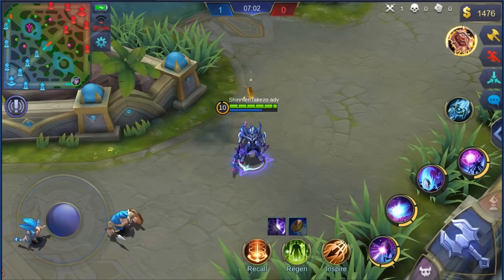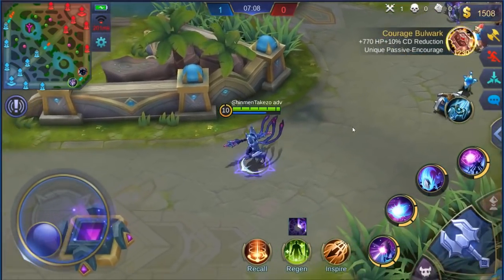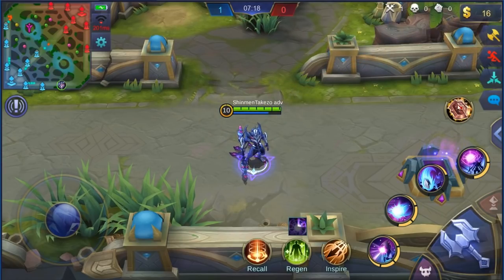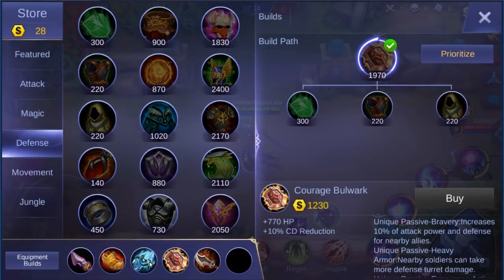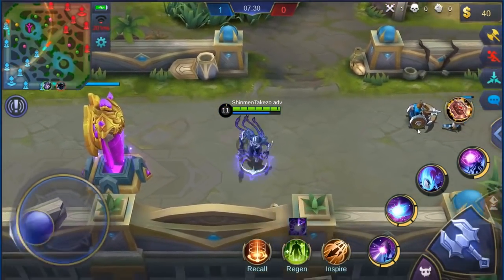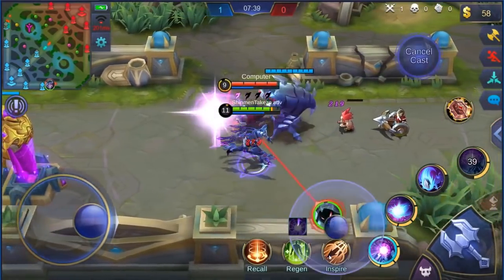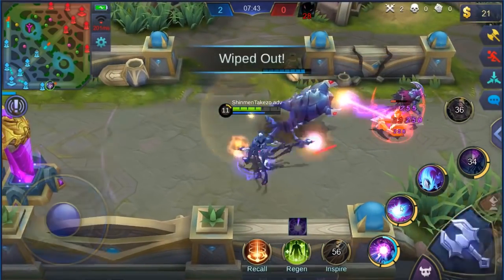Before I end this video, what if we buy both of these items at the same time on one hero? So we have Winter's Truncheon and we're gonna buy Courage Bulwark. It seems that you can't have more than one item with an active skill — the one you currently have just gets overwritten by the next item you buy. That kind of sucks, because they could have just put the skill button in a different area, like on top of skill one or two, so that you could have two items with active skills that you can use.